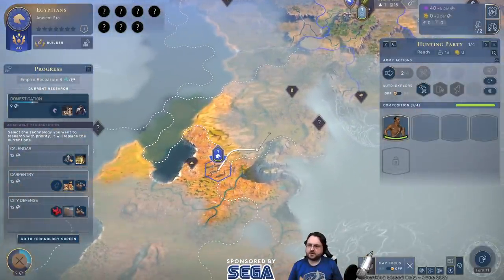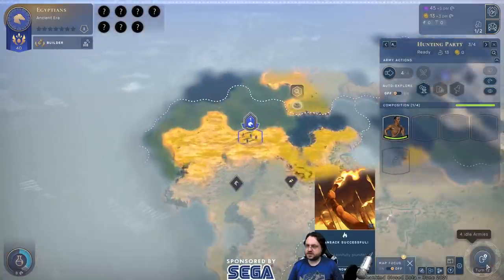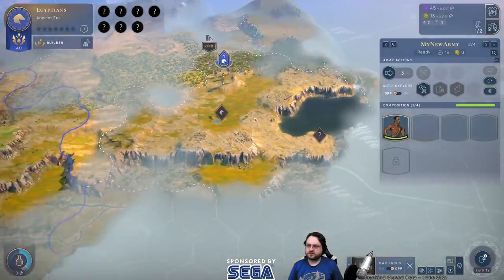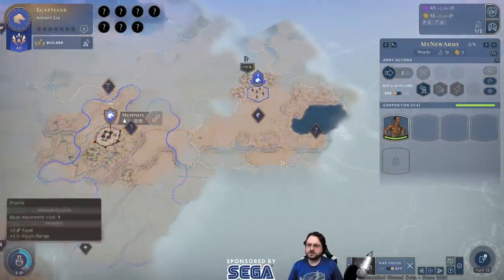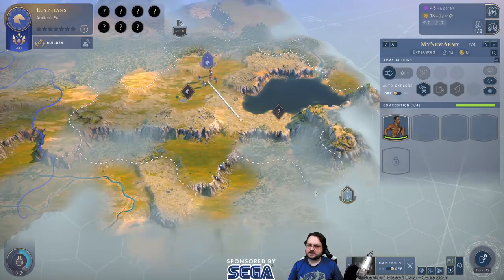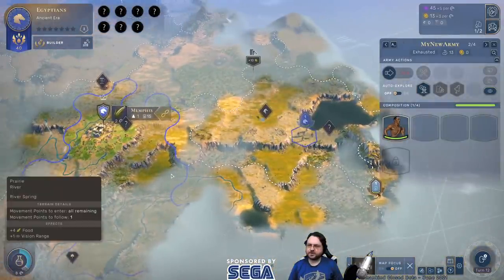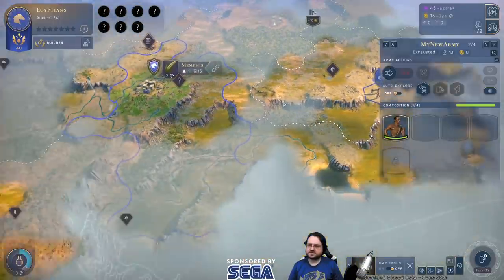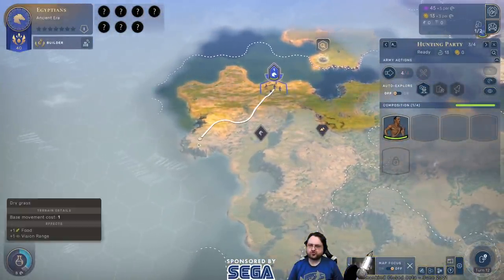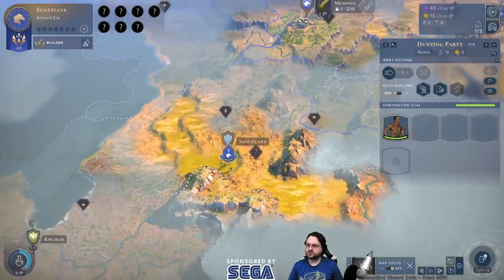We're going to start spending our influence to claim more terrain or territory. Someone's become Nubians — we've plundered, that's groovy. Pop a little more fog of war over here. Oh wait, horses already revealed — never mind. Moving down here so we can get some vision, we might claim this territory. I don't see horses anywhere adjacent to my capital territory — we're going to have to expand twice before we can get horses. There could be something over here as well; I should ransack the sanctuary here.